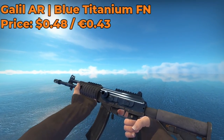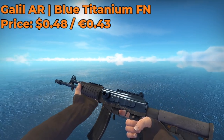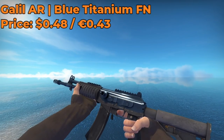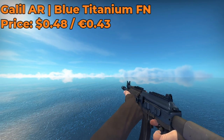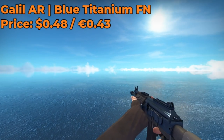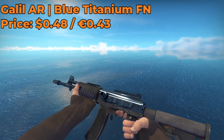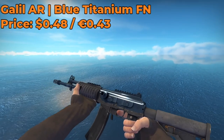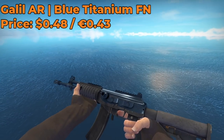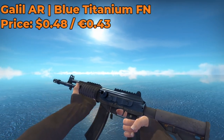We have the Galil AR Blue Titanium Factory New, which costs $0.48 on the Steam Market. Not too many people have really heard about or used this skin in general. I believe this skin was first introduced in 2013 as part of the Esports 2013 Winter Collection, so it is a pretty old skin. So if you want to impress your friends with a very nice-looking cheap Galil skin, then this is definitely the skin to go with.